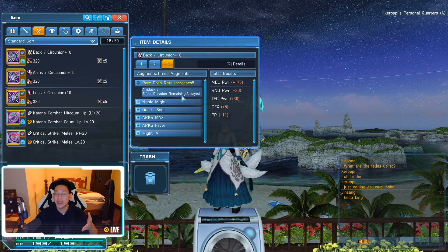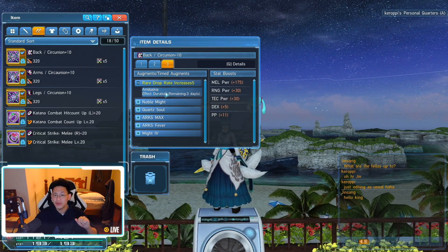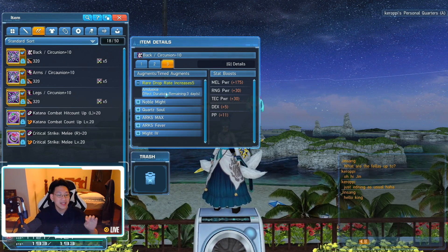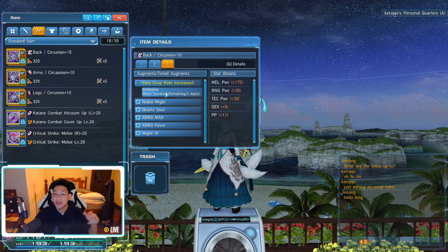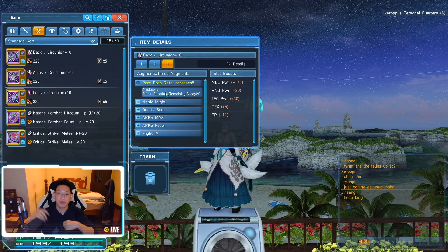The effect duration remaining is 3 days, and after 3 days this ability will just disappear. It gives me a lot of stats — 50 melee power for 7 days, and you can extend it to 14 days if you want. Once it's done, you can refresh it and get another 50 melee power for free. It works for melee power, range power, and tech power.